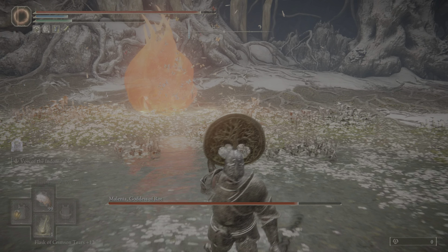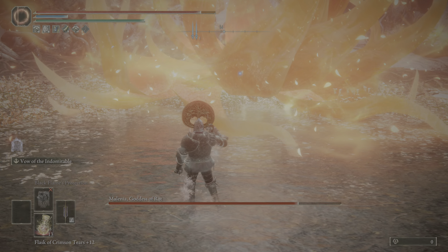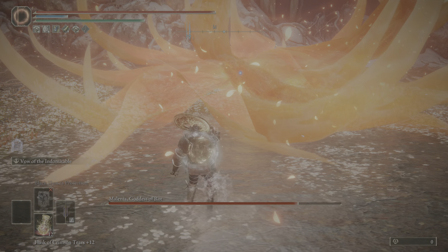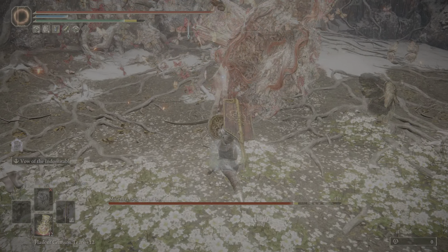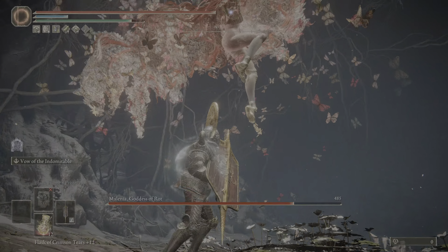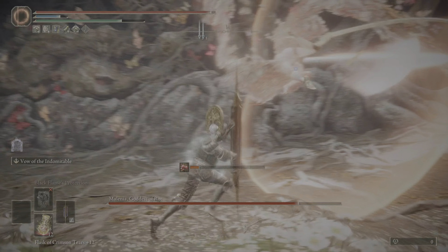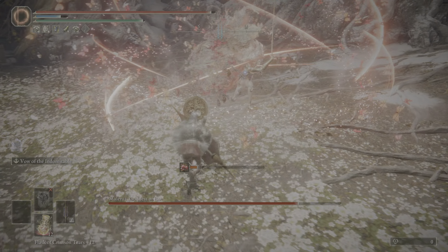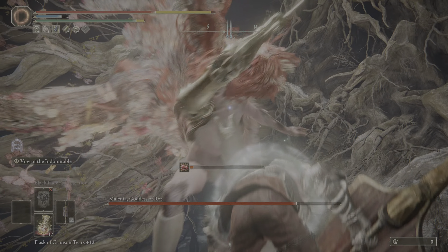Also, we are demolishing her. I just respecced before this — originally I had made this thing keen, forgetting about infusions costing you your stability. The other thing to note: if you make it holy, or any element, or status, it ends up losing all of its stability down to base, as though it was at plus zero again. I highly recommend against that.